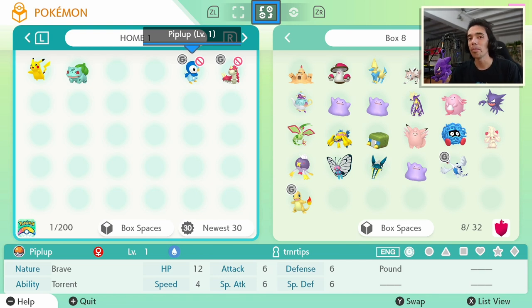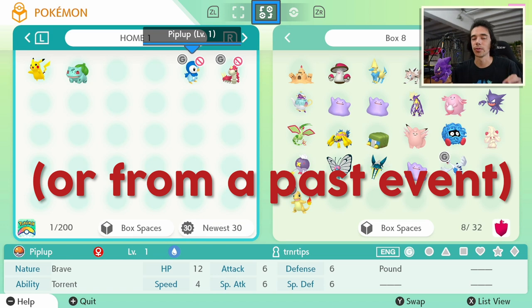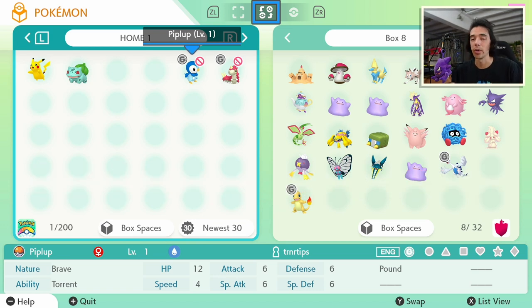Not every Pokemon is available in Sword and Shield, so double-check before transferring. Also, you cannot transfer mythical Pokemon — Victini, Celebi, Mew, Jirachi, Genesect, Darkrai — into Sword and Shield from Pokemon GO, unless you already have a legitimate copy of that Pokemon from a distribution event in Sword and Shield. So a Pokemon like Victini or Genesect, which are available in Sword and Shield, cannot be transferred from Pokemon GO until you actually obtain them from an in-game event first.